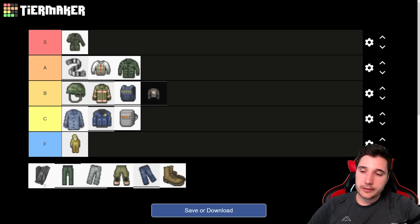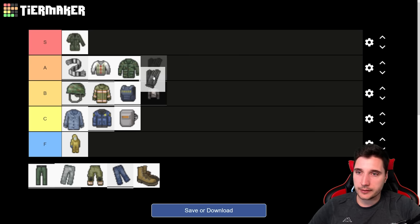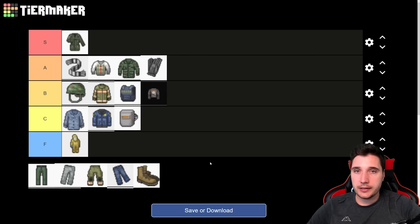Next, we have leather gloves. Pretty straightforward — they are the only item that actually provides protection in their slot for your hands, so they're a no-brainer. You can also upgrade them later on. You can find them in industrial areas and on zombies; some military zombies also have them. We're going to put them into A tier. When you get them, grab them and put them on. It's also decent to grab an extra pair for storage in case these ones go bad.